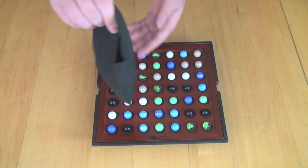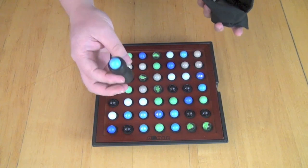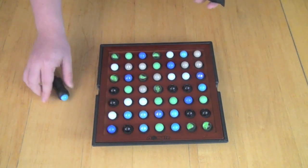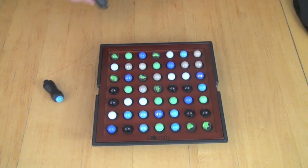Each player at the beginning of the game is going to randomly draw a Stomper out of this bag, and it's random because you don't get to choose your player color. The player color chooses you, so one player is going to be blue here, and the other player, let's say, will be purple. So we're going to have a two-player game.